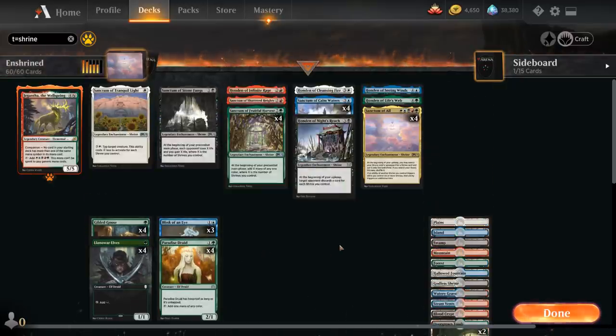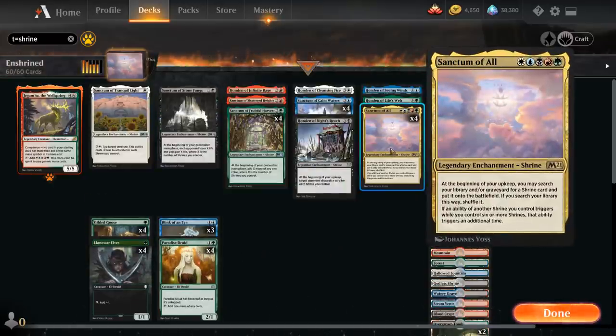One of the centerpieces is Sanctum of All, the 5-mana Legendary Enchantment Shrine. At the beginning of our upkeep we may search our library and graveyard for a Shrine card and put it onto the battlefield, and if an ability of another Shrine we control triggers while we control 6 or more shrines, that ability triggers an additional time.